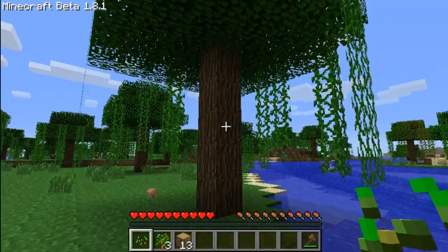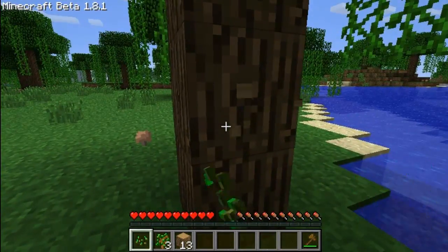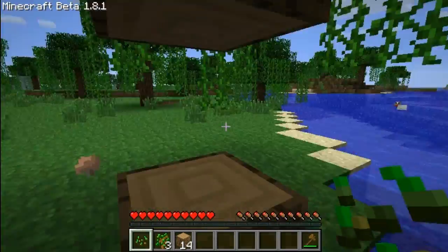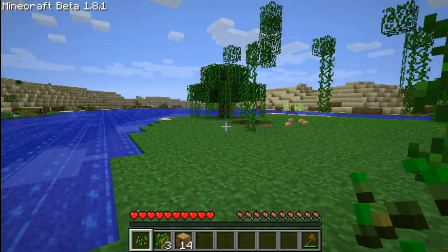So you start a let's play and inevitably you are going to walk over to a tree, punch the tree and get wood, make a crafting bench and then make your tools.